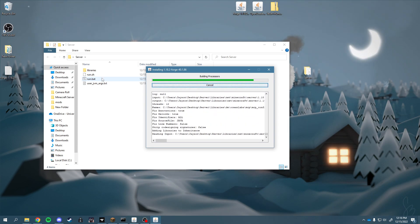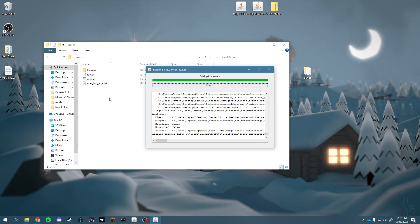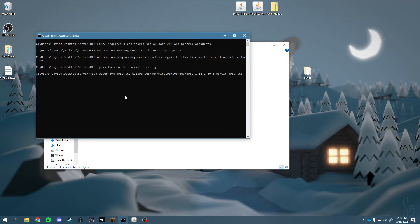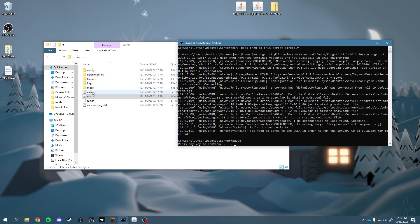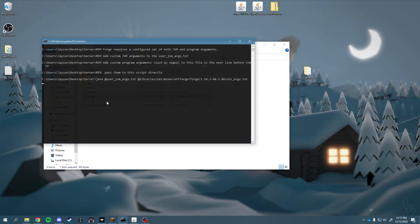Once this finishes, we'll run this run.bat file — that should generate your EULA. Then we'll hit the run.bat again, which should create some more directories along with the EULA. We'll hit next to continue, close that out, edit the EULA file, accept it, and then run it again.